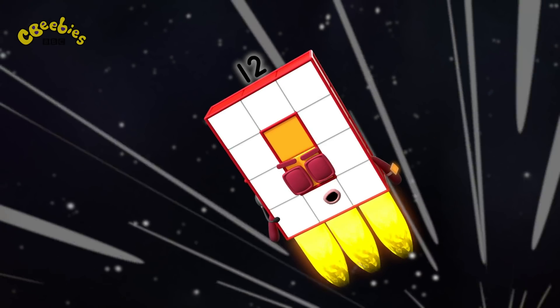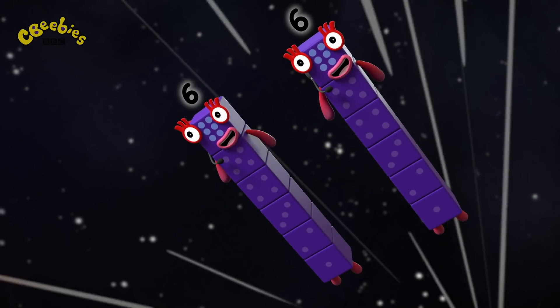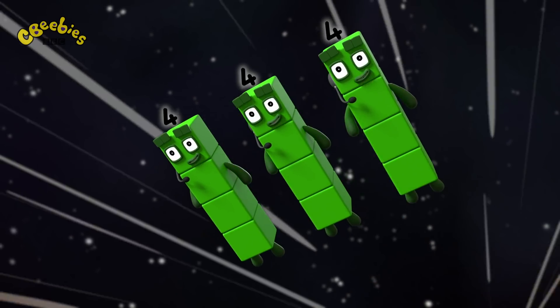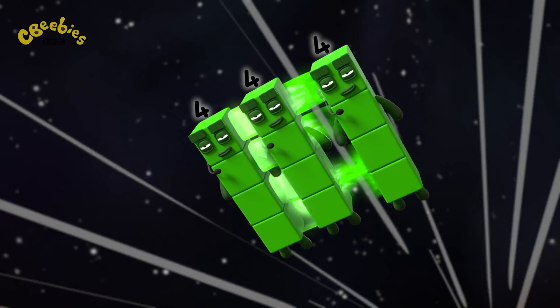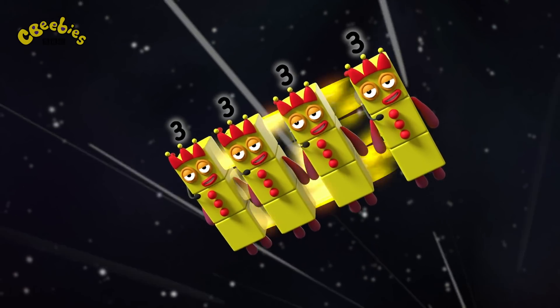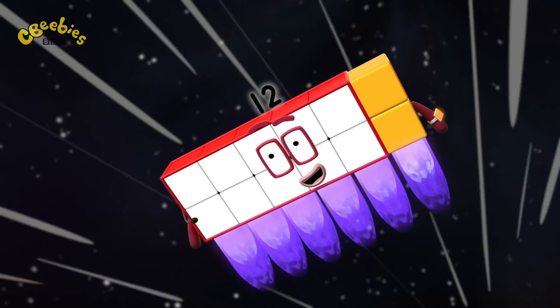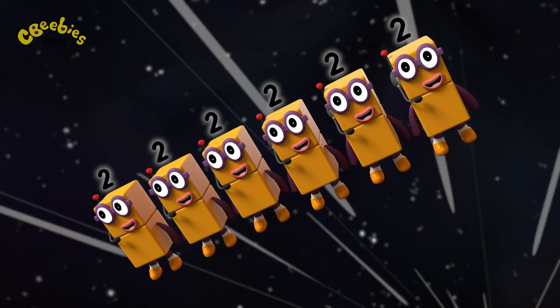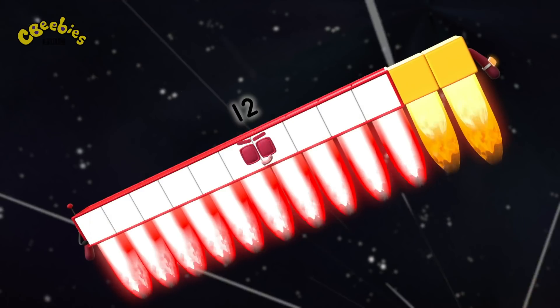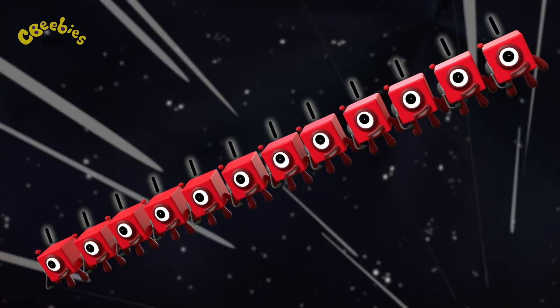All teams report in. Switch. Two sixes standing by. Switch. Three fours standing by. Four threes standing by. Switch. Six twos standing by. Switch. Twelve ones standing by. Switch.